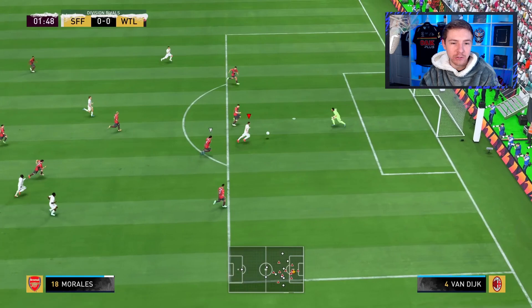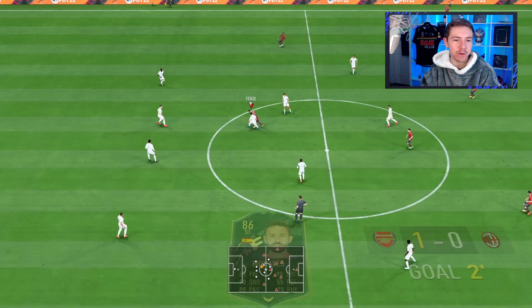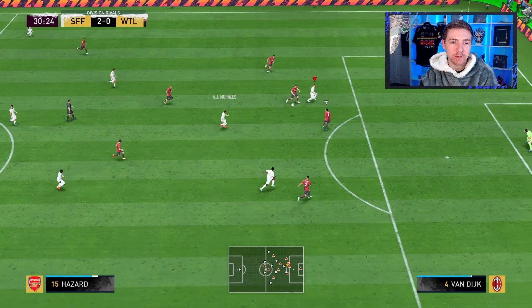Heavy touch from Morales but he'll somehow come away with the ball. Now Morales has got a chance — can he get it over the keeper? Yes he can! What a weird start to this game, but we are one goal up inside two minutes, thanks to — I don't even know what from Morales — just the willingness to keep the ball. Morales finds Hazard out wide; the angle is tight so we try to get on the inside, which we do, but the shot comes in and the keeper saves.